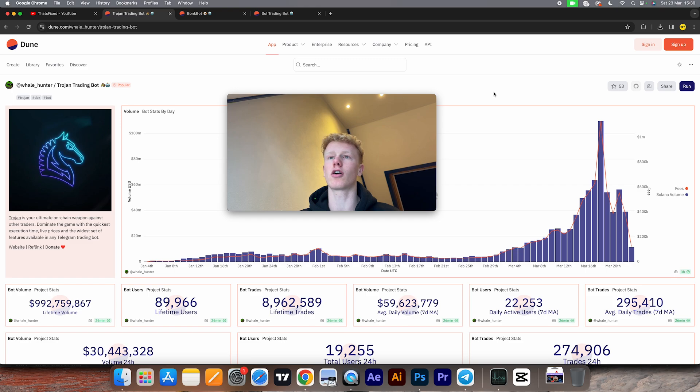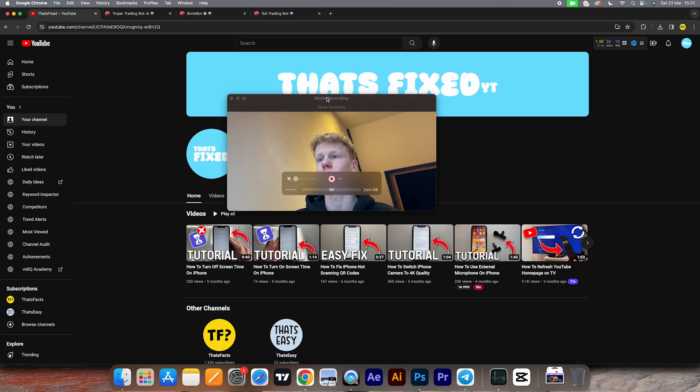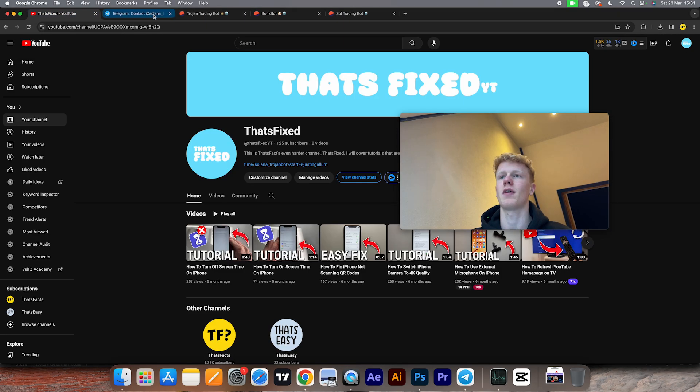In this video we are going to use Trojan bot. First of all you need to have a Telegram account. Once you've done that, simply head over to the first link in the description — I'll have the bot link there. Just click on it, it will bring you to Telegram and start up the bot. You can also go to my channel and find the link there, click on it, click 'Open in Telegram' and you're good to go.